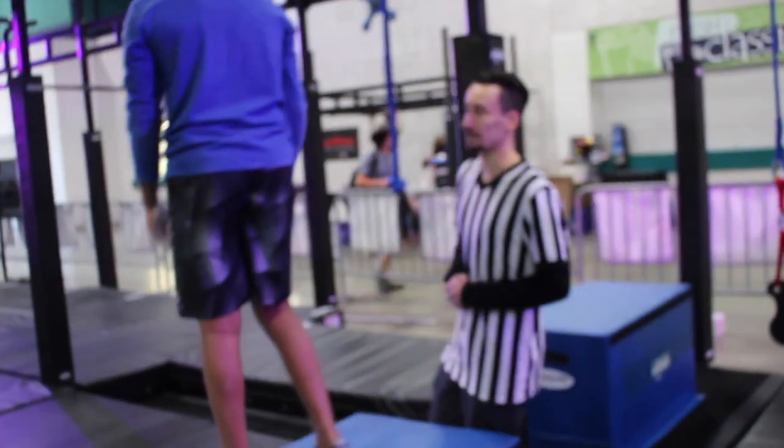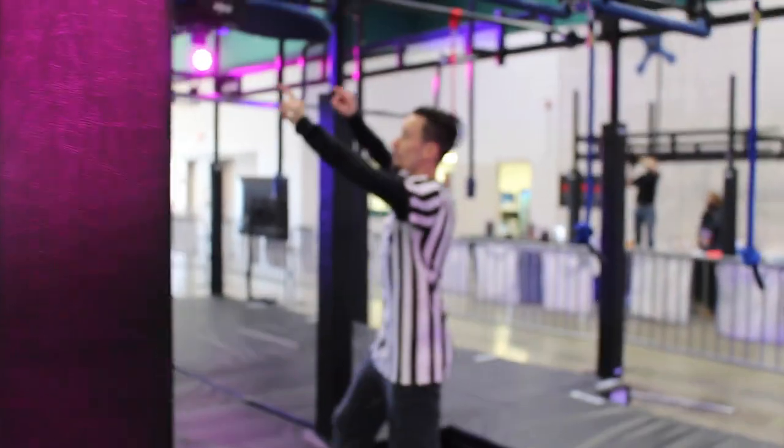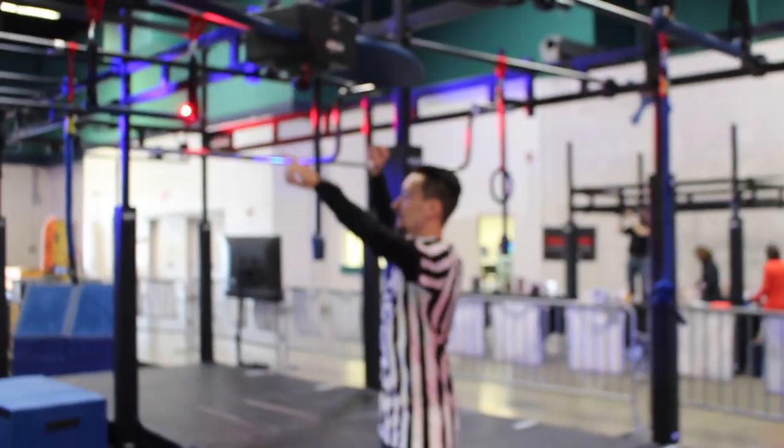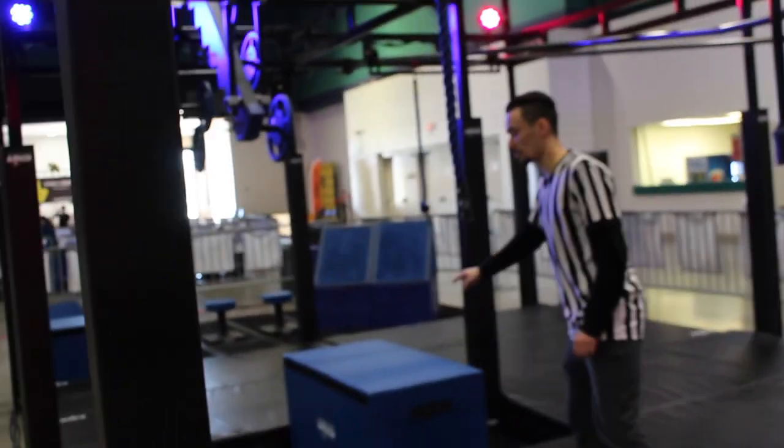For obstacle three, you will use only your hands on these two trapeze bars, both sides of the propeller, this other trapeze bar, the rope, to make your way to this blue platform. This obstacle is hands only.